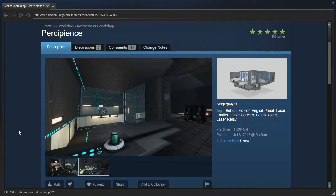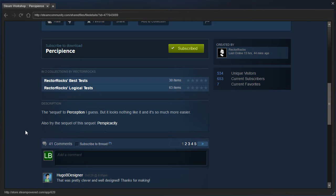Hey guys, I'm LB, and let's check out Percipients by Rectorrox. The sequel to Perception, I guess, but it looks nothing like it, and it's so much more easier. Excuse me, more easier? That's not how you grammar, Rectorrox. Also try the sequel of this sequel, Perspicacity.